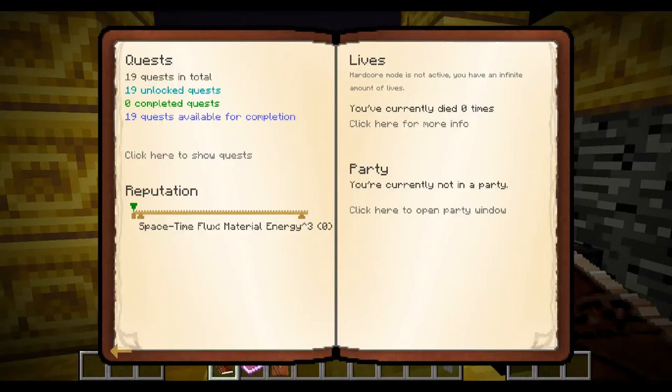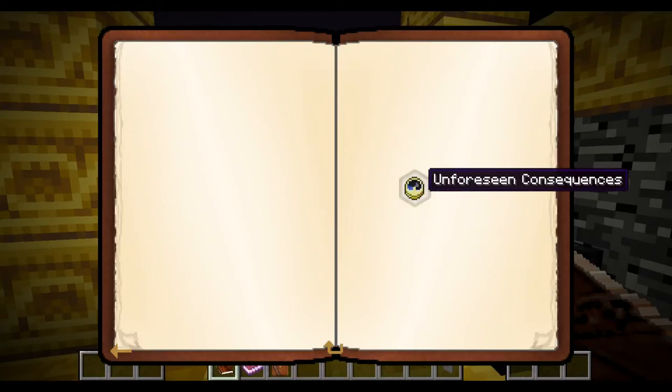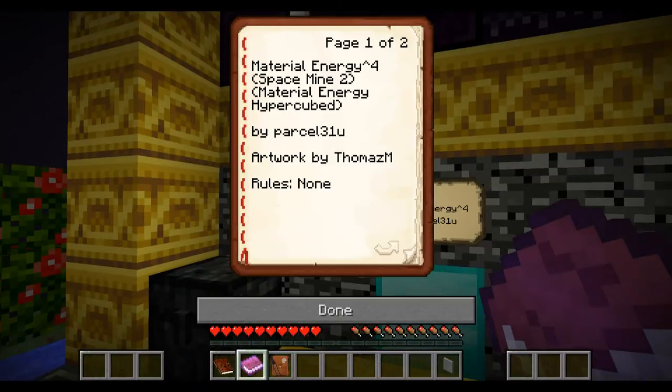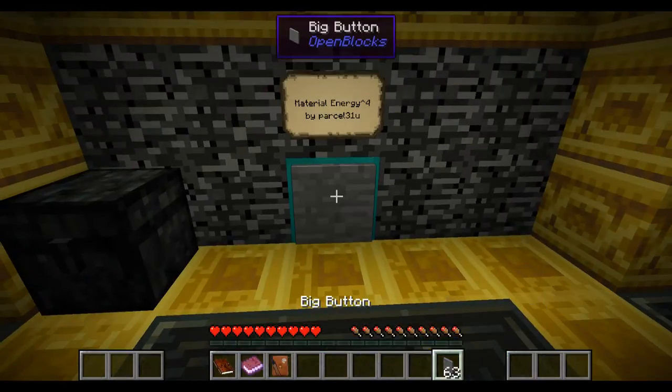Preamble over. We're not in hardcore mode so we don't have to worry about lives. We've got reputation and we're in the latest version. We've got 'Lost in Space' - the first mission is to get a compass and a clock. The book says material energy cube artwork by Tomas M, rules none - to start the map in place, put another diamond block and press it. Simple enough, we can do that.